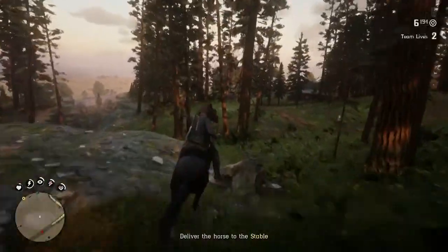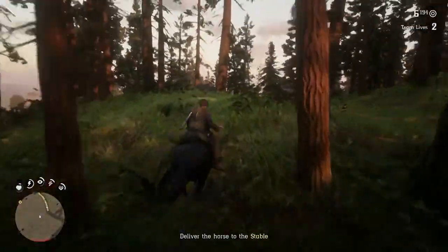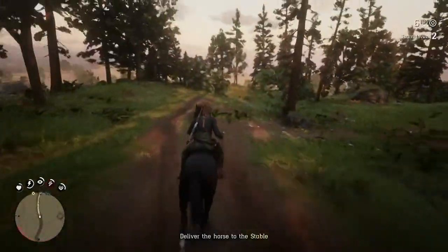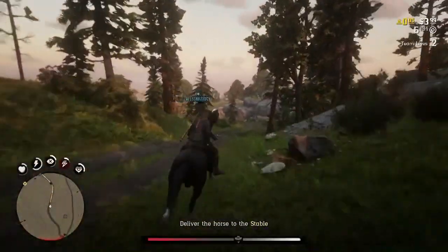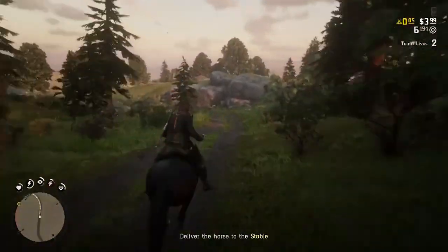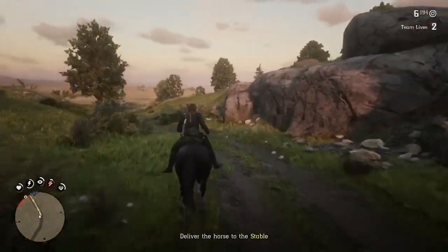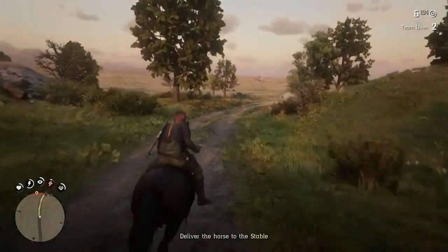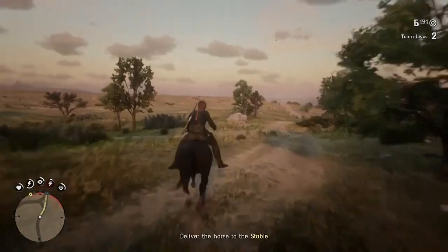This black horse is definitely by far the best starter horse you can possibly have in Red Dead online. Once you obtain this horse, the key thing is not to get off the horse or let anyone else take it, because if you do, the person that takes your horse will obviously end up with this one. So the trick here is to secure the horse and make sure you don't get off — just take the horse to the location marked on the map.